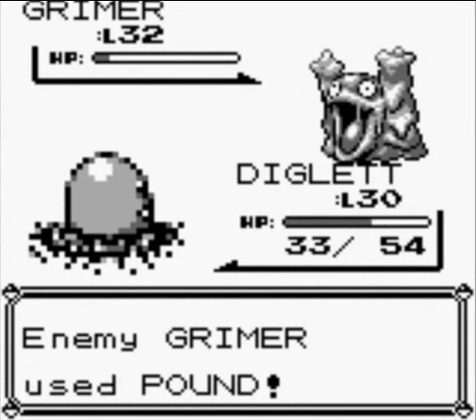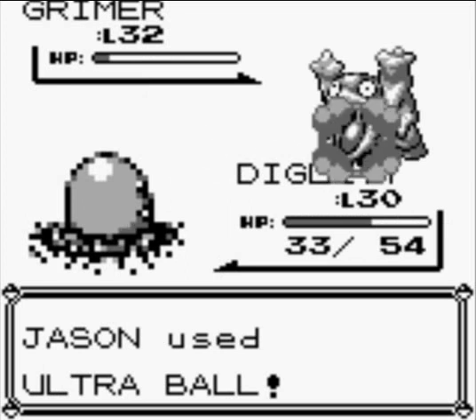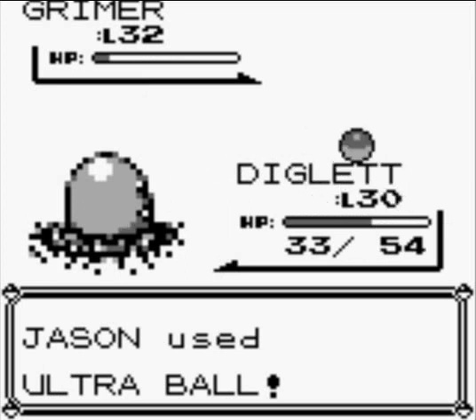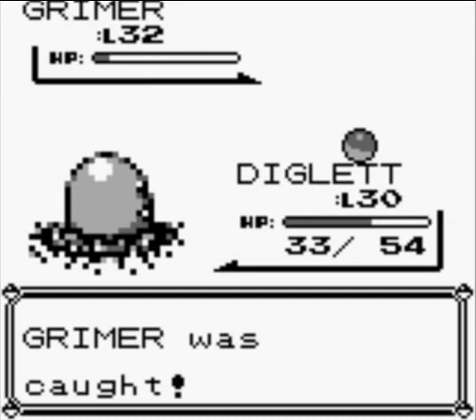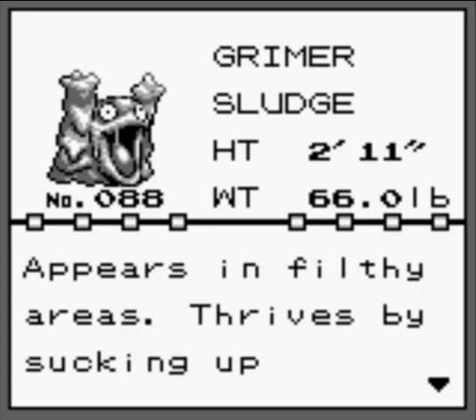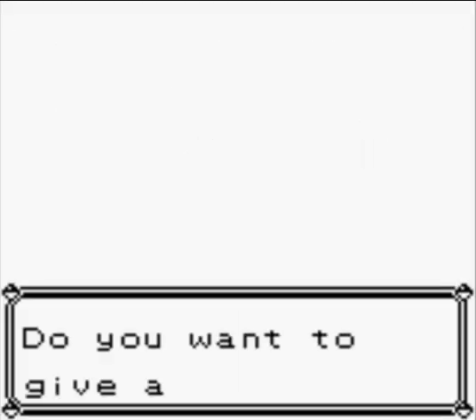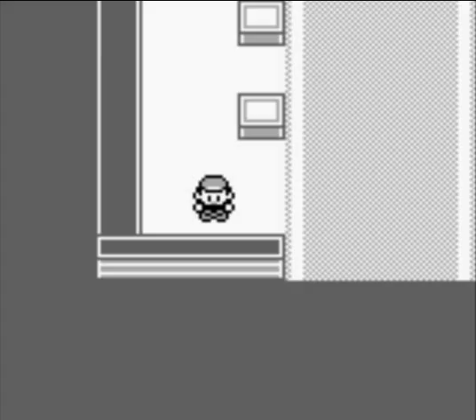The only problem with Diglett is it doesn't have good defense. Actually, I can just use an Ultra Ball on this. One, two, three — Grimer was caught! It appears in filthy areas. I actually have a spot for Grimer too.